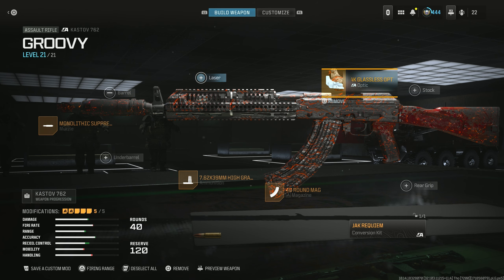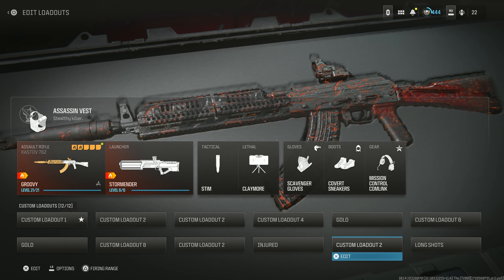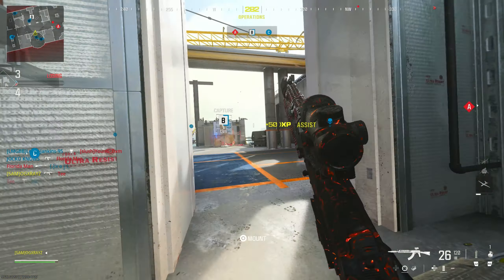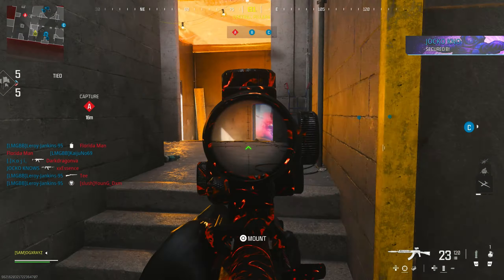We went ahead and slapped it on the Cast Off 762 — this is a Modern Warfare 2 weapon. It basically gives you triple the vertical recoil at the cost of bullet velocity and fire rate. We're going to have the 40-round drums on it, the F-TAC Ripper 56, and then the SZR ZLR Talon 5 for a suppressor. The damage range drop-off I'm not really a big fan of.